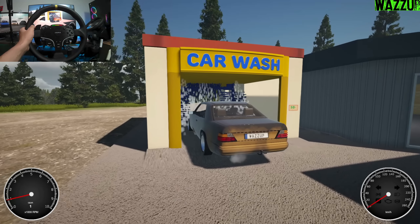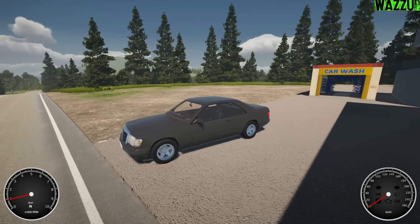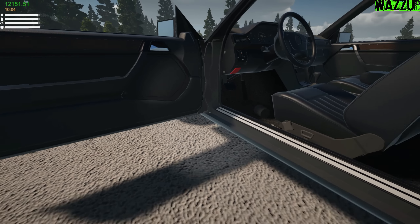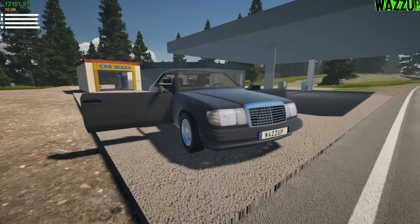Let's see how this thing works — we have to enter slowly and easy. I can see the dirt is gone! Let's park the car here and check. Open the door — there is no dirt, perfect! The car wash did a better job than me, trust me. She is super clean.